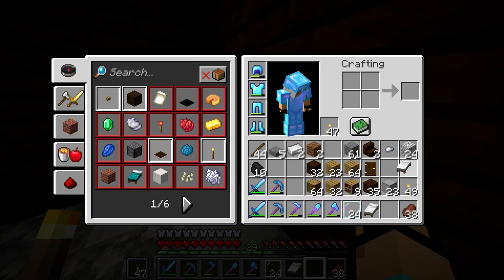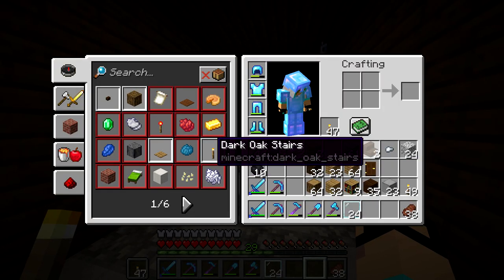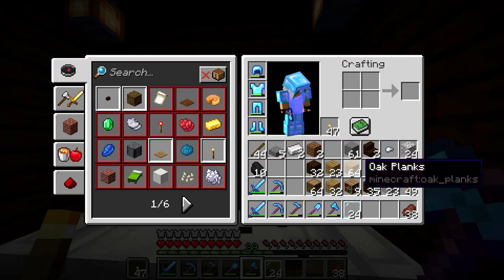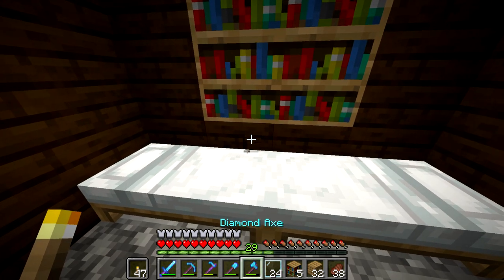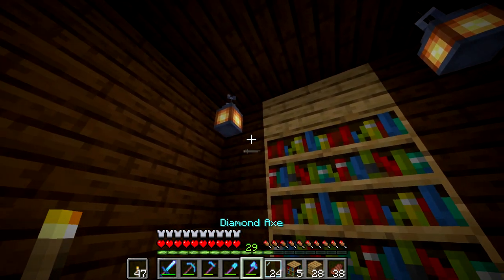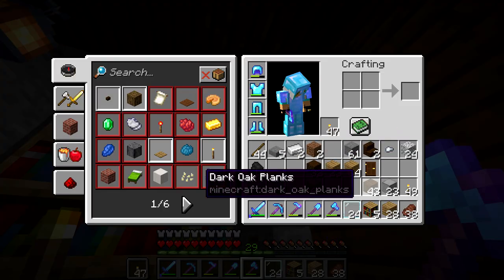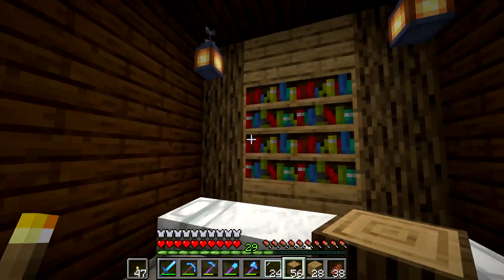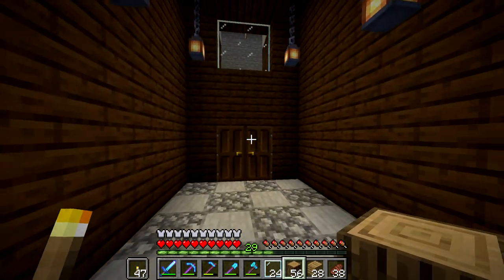We're going to have a bunch of lecterns in here. For this to be viewed as a villager home, there just has to be a bed in here — it's kind of weird but whatever. How many bookshelves do we have? Five. So we can do a bookshelf and then a lectern, alternating down the wall. If I want them to look normal, I'll set them around some oak wood. We're going to break this and put some oak log columns here to tie the whole wall together. That looks like a nice little bookshelf section.